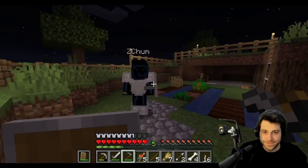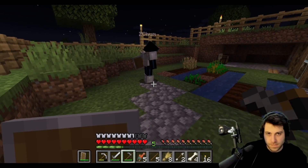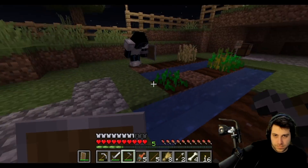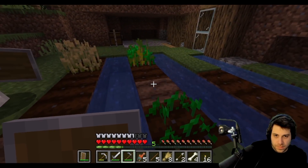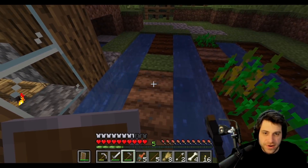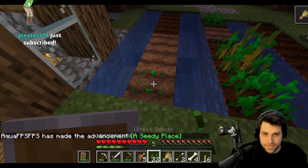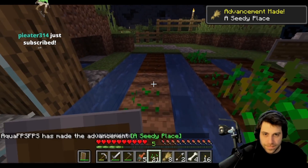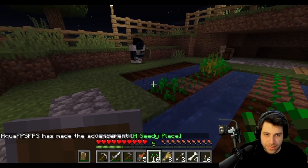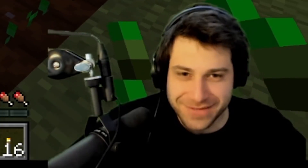They continue farming: collecting wheat and seeds, replanting using the hoe by right-clicking to till the soil, then sowing seeds in open slots. ZChum finds the whole process extremely relaxing and declares: 'I'm retired — this is what I do now.'